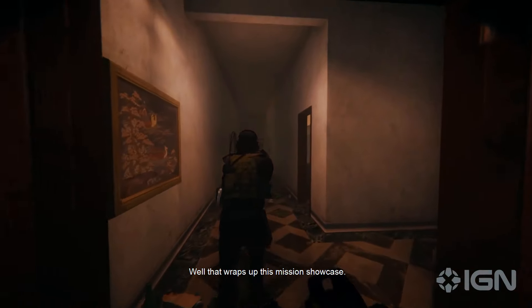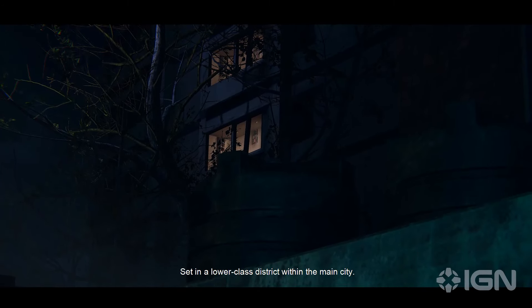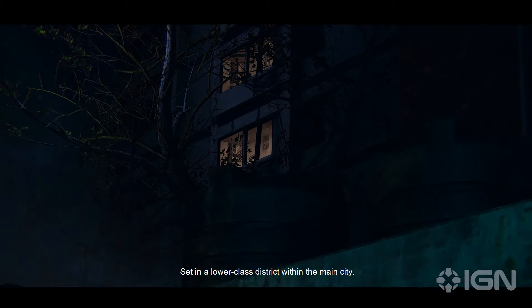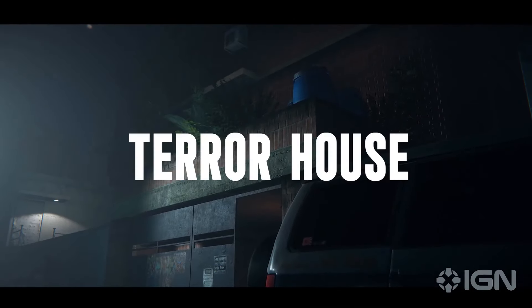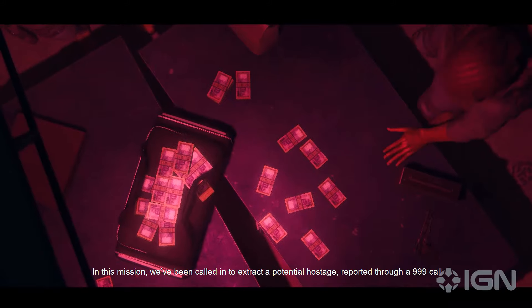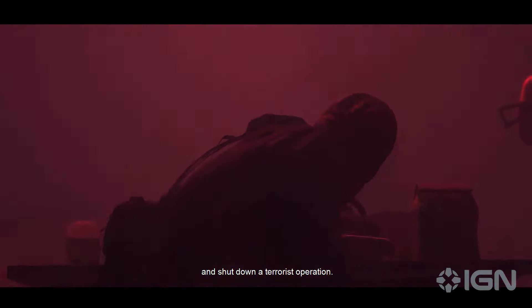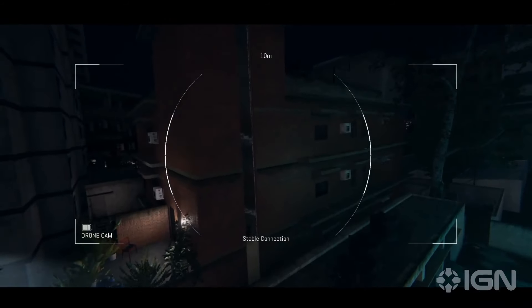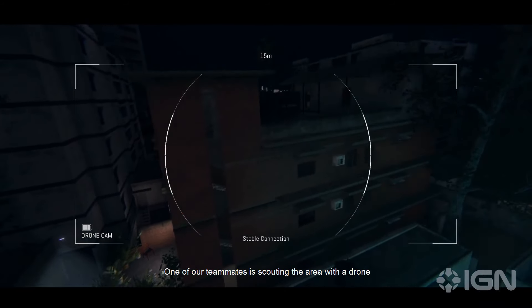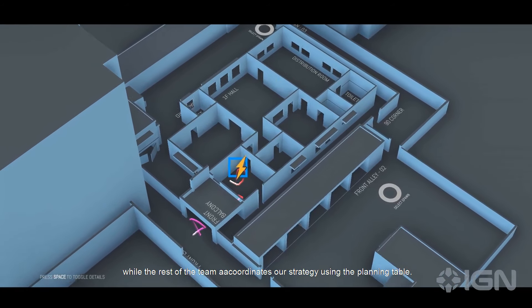Well, that wraps up this mission's showcase. Now let's shift focus to an earlier mission in the game, set in a lower-class district within the main city. In this mission, we've been called in to extract a potential hostage reported through a 999 call and shut down a terrorist operation. One of our teammates is scouting the area with a drone while the rest of the team coordinates our strategy using the planning table.